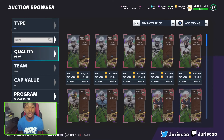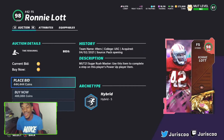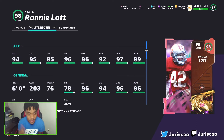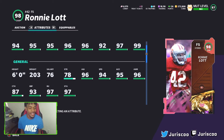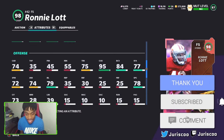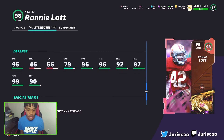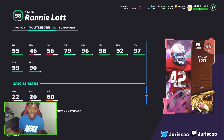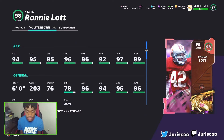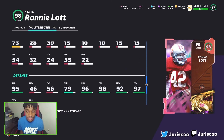The masters look insane. Ronnie Lott is a 98 overall: 94 speed, 95 acceleration, 95 tackle, 96 play recognition, 96 pursuit, 92 man, 97 zone, and 99 block shedding. He has 87 catching, 95 change of direction, 78 spectacular catch, nearly 80 block shed, and 90 press so he can basically play corner too. His archetype — hybrid — is not the best since you can't get mid zone KO for 1 AP, but he's still gonna be a demon on the field.